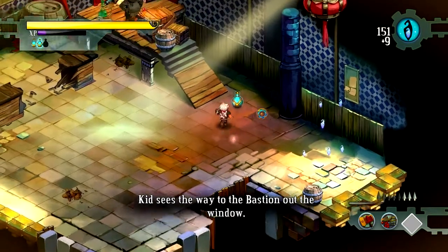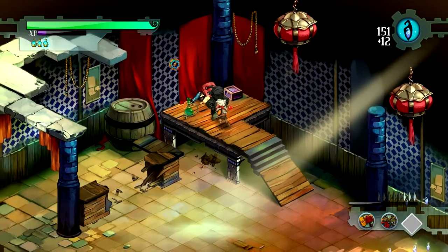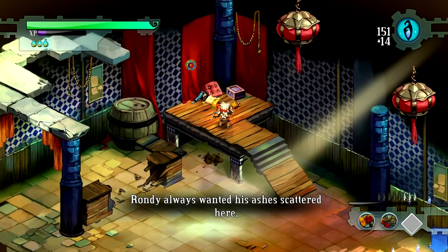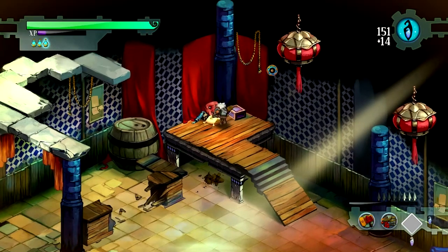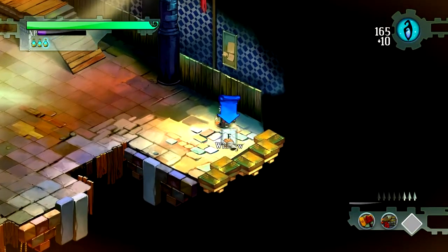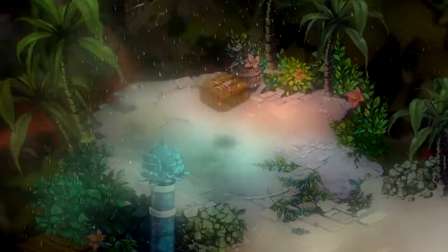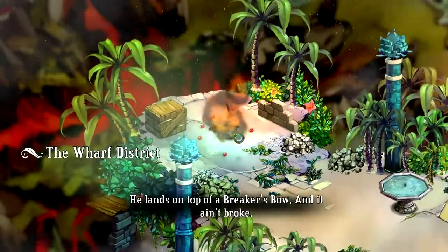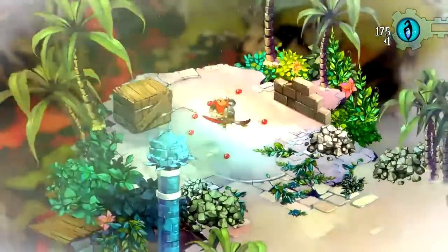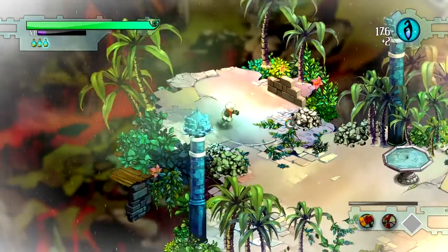There we go. Kid sees the weight of the Bastion out the window — it's a bit of a drop. Brandy always wanted his ashes scattered here. Some more shards or whatever. He gets a good look at things on his way down. He lands on top of a breaker's bow — and it ain't broke. A new weapon, a bow. I kinda like it, I kinda don't like it. This one you can actually charge, but you can't quick fire.